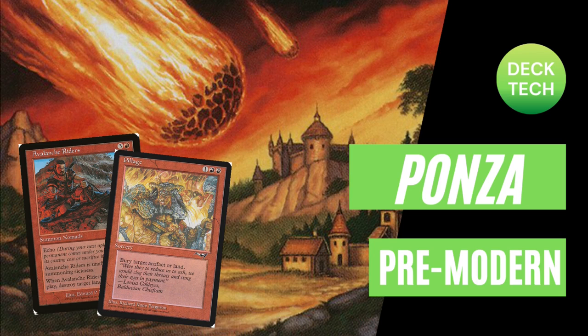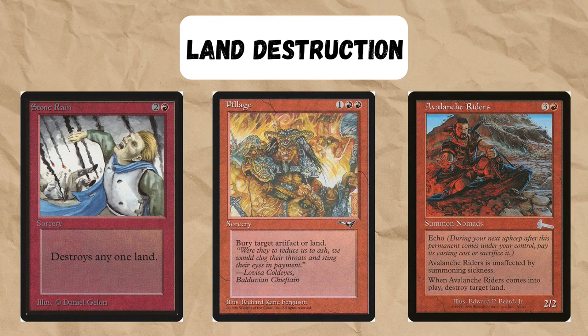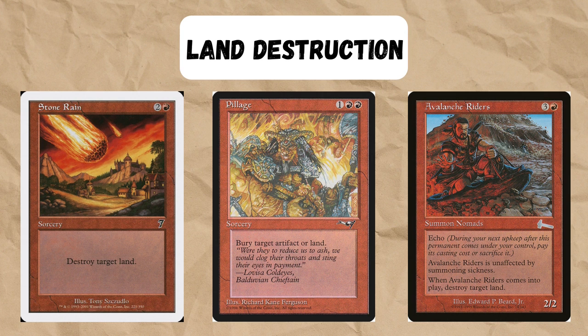Hello and welcome to pre-modern Ponza, a mono-red land destruction aggro deck. These are the most iconic and most used land destruction cards in pre-modern. Some of them are super well-known and iconic, such as Stone Rain, and the art from the cover actually comes from the 7th edition version of Stone Rain.